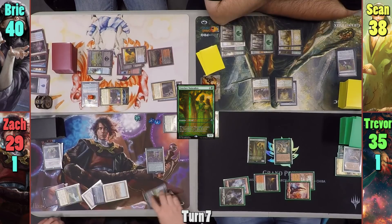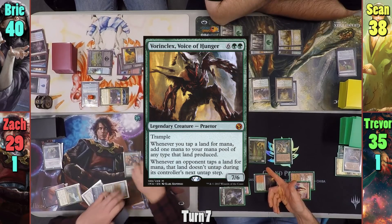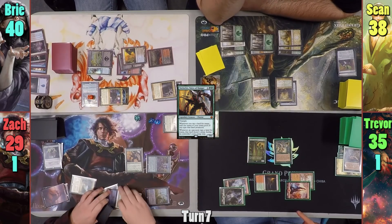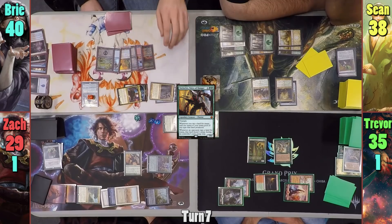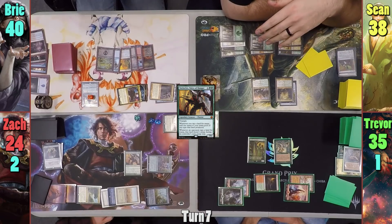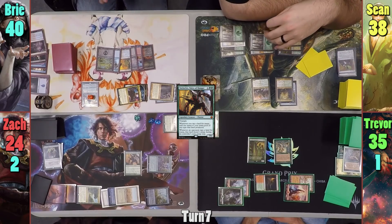Zack plays a Mountain and taps out, activating Selvala to help cast Vorinclex. It's the biggest creature, so he gets a draw from Selvala and passes to Bree. Bree draws and moves to combat, swinging everything at Zack for five. She gets her Stolen Identity Cypher trigger and makes a token copy of Vorinclex, which is super for Sean and Trevor.